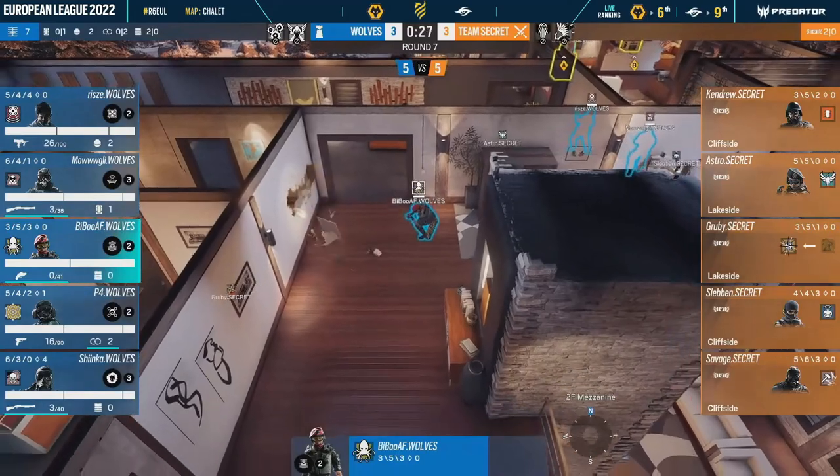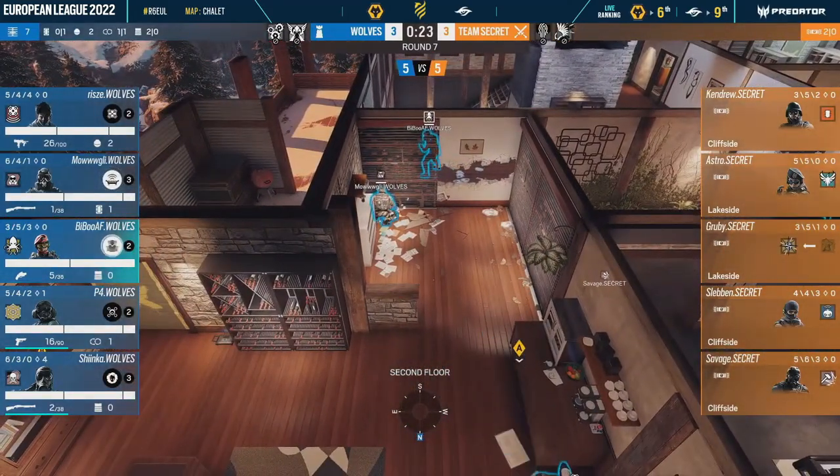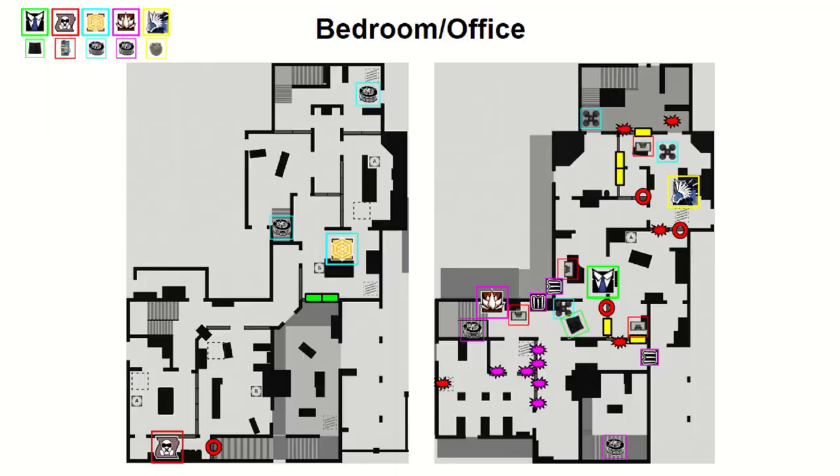Bedroom is once the preferred site for many teams, but since people learnt how easy it is to either get a plant on office, or take solar site using all the windows, fewer and fewer teams are playing it. This strat, or something similar to it, is how most top level teams are playing bedroom and office right now.